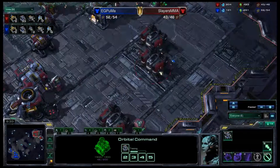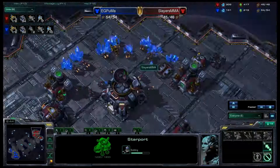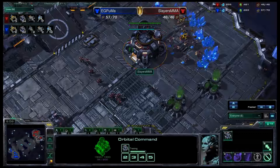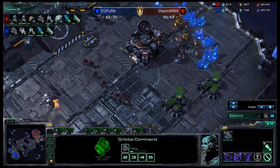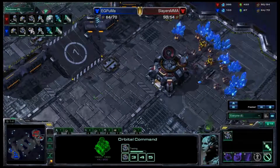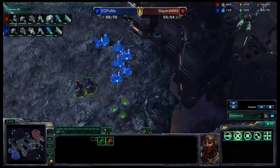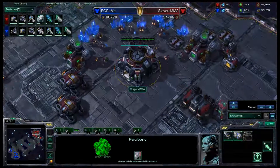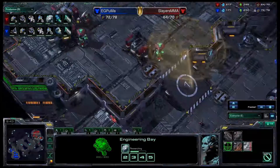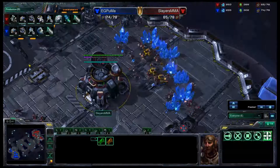Puma's got three barracks up and has landed his orbital command, so he's actually begun mining ahead of Slayers MMA. MMA is a little behind in economy right now, but will soon catch up as he saturates his natural expansion quicker. He's got two extra SCVs and a little extra infrastructure for the moment. Both players looking approximately the same. EG Puma has secured a 10-food lead after killing those marines. Stimpak being started by MMA but Puma's Stimpak is already complete, giving him a pretty big window to push. There are not many marines and no bunkers — Puma with the vastly superior army right now. Scan going down to see exactly what's going on.